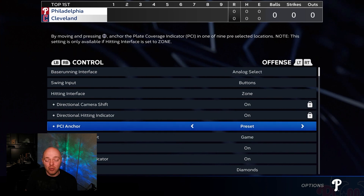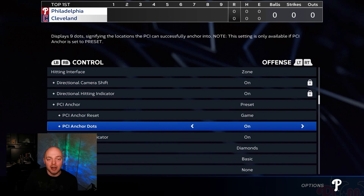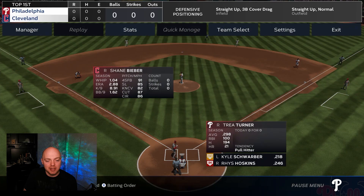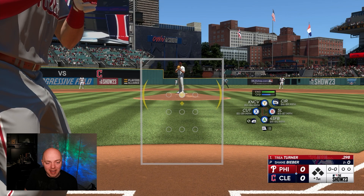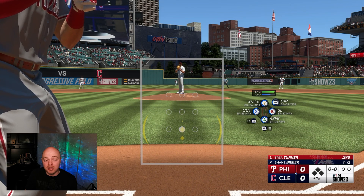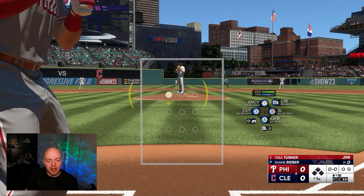I wanted to show you guys how the PCI anchor works. I don't use it but it might work for you. There are a couple different options — starting with PCI anchor preset. You can also set the PCI anchor reset per game, per inning, or per batter — I'll keep it on game. With PCI anchor dots on, you can see how this works. In the game, there are dots in the middle showing where your PCI is anchored. You can turn this grid off if you don't like it — personally I feel like it's kind of pointless.